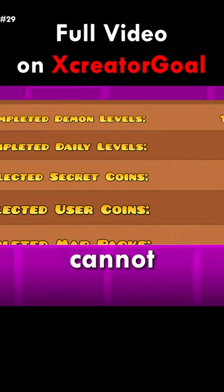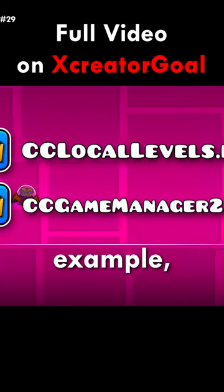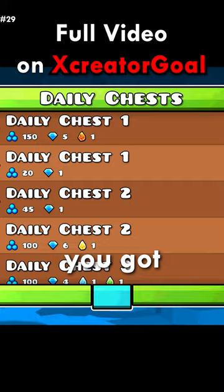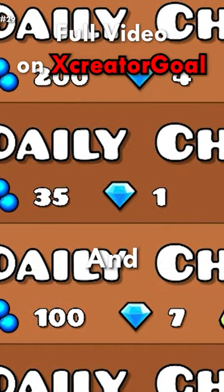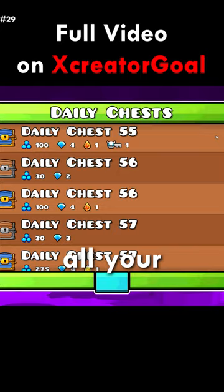Did you know that there are so many stats that you cannot see in game, however they are stored in your local files? For example, you can see all your previous open chests and what you got from them. Here you can see I got a bunch of mana orbs from this one, a bunch of diamonds as well, and from this one I got a key. There are mods in game that allow you to see all your recent chests.